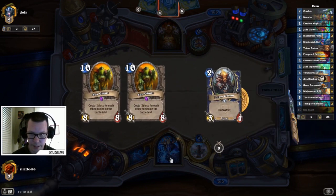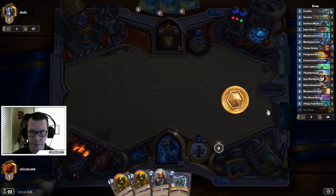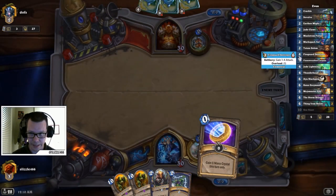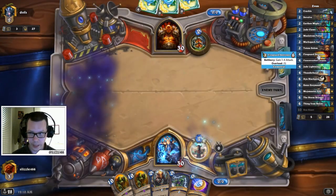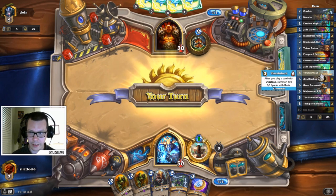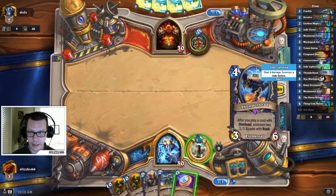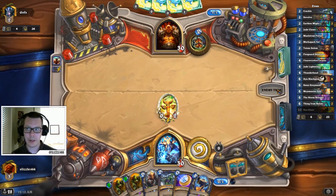What you'll notice with this deck is it's constructed a little differently than what we're used to. It's not running the Draenei totem package anymore. The reason for that is: one, Fireguard Destroyer is an Elemental, and secondly it has Overload. The Overload part synergizes with Thunderhead, and the Elemental part synergizes with Earthen Might, which has been teched into the deck. You've got a nice bit of synergy between these six cards.